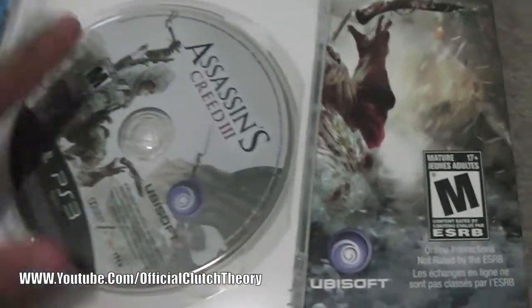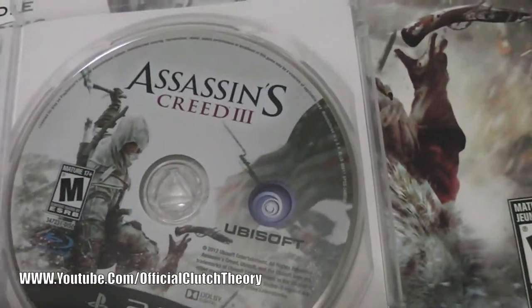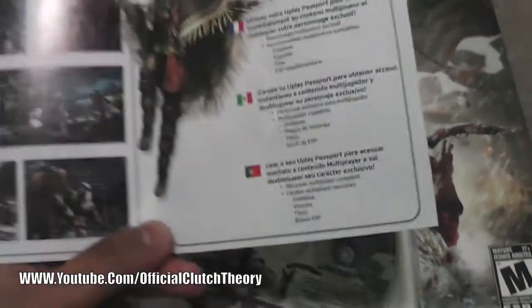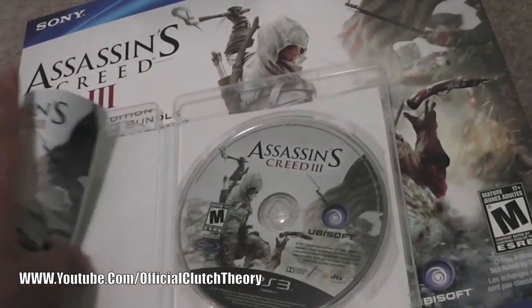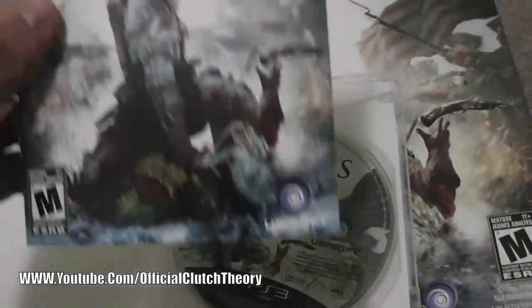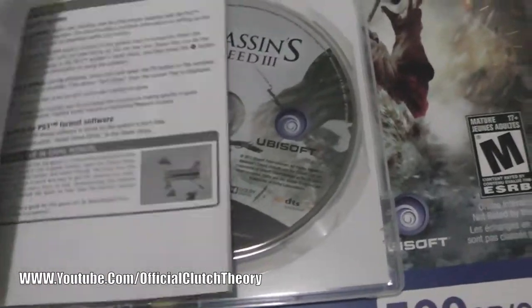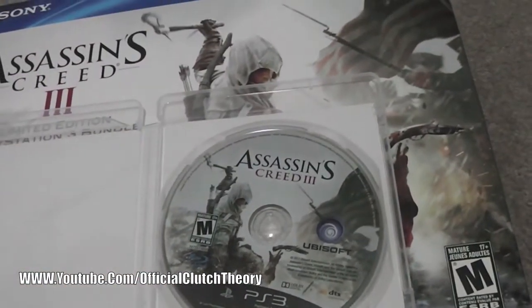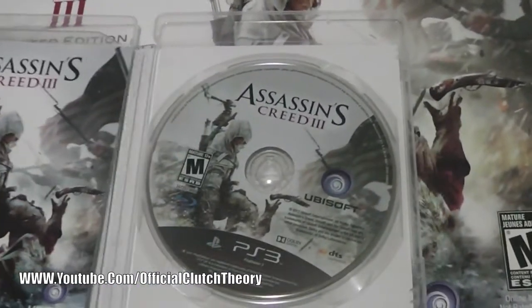So we have Assassin's Creed 3 — the disc with the disc cover art. There is a Ubisoft passport right here, which I cannot show you because I'll be using that for myself. We also have the Assassin's Creed 3 manual, which surprisingly has a lot of pages in it since most manuals don't have many pages these days. Behind the manual is the Benedict Arnold four exclusive single player missions pack, which is only available on PlayStation 3.